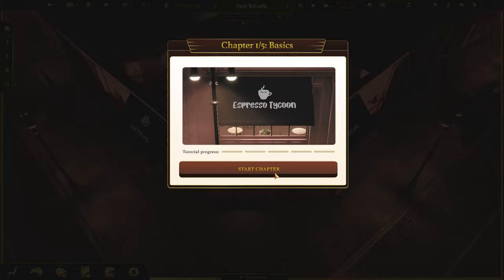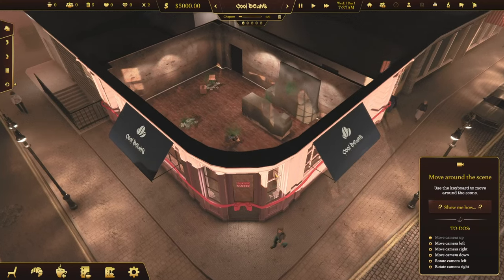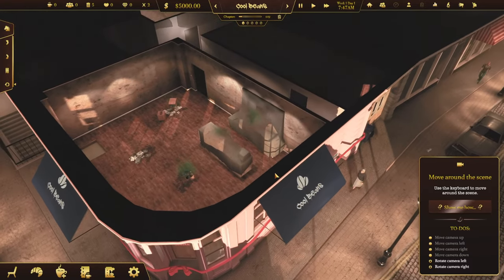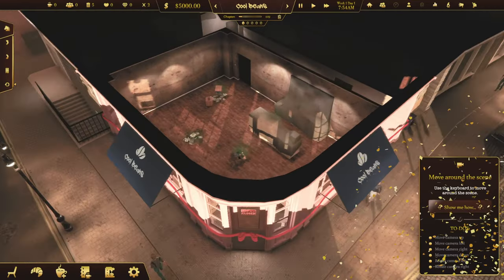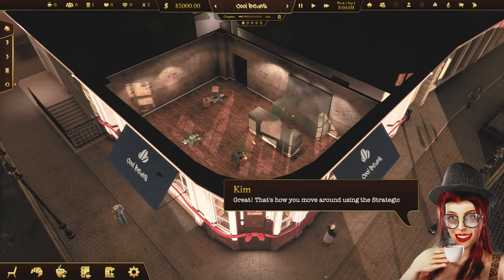Chapter 1, Basics. Move around the scene. I believe this uses WASD here, and then probably the mouse going like this with the right click. That's how you move around using the strategic camera.